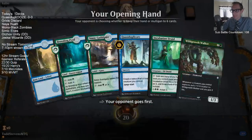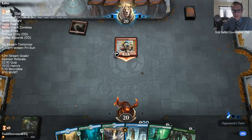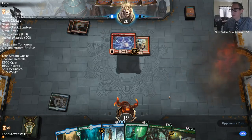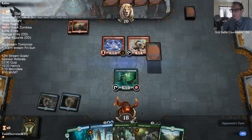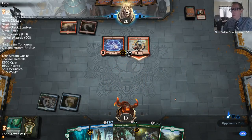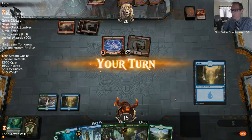Looks like a Mulligan. The Jade Light looks pretty nice with those 3D cards - those look pretty good together. Fanatical Firebrand. Electrostatic Field. If I played the Wild Growth Walker, my opponent would have been able to shock the Walker plus Firebrand it, or have some other burn spell.